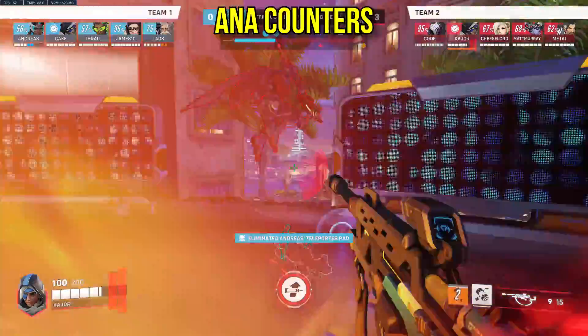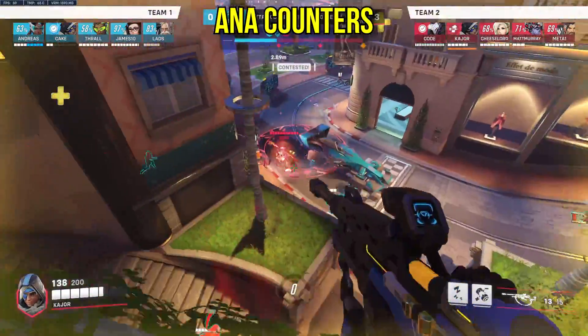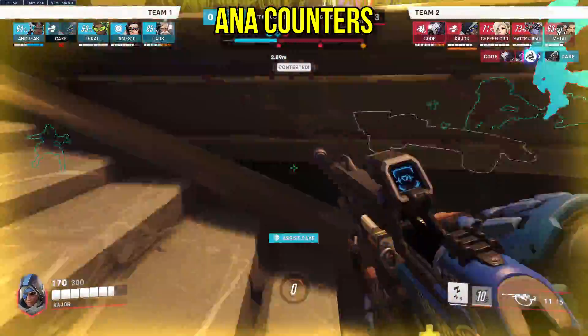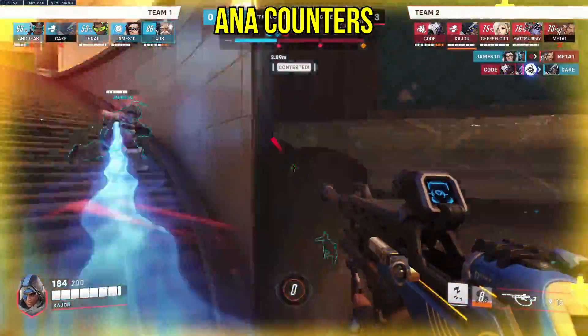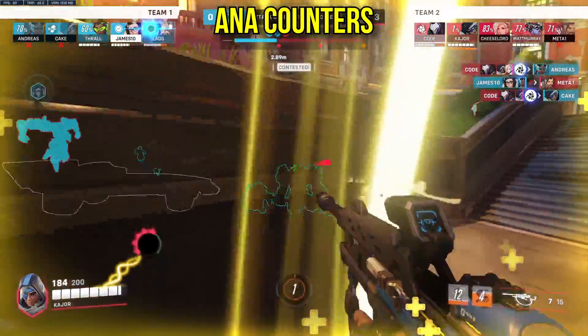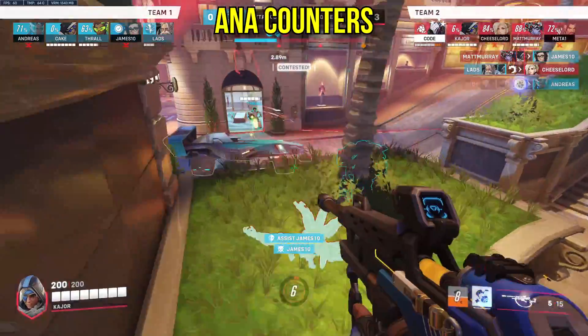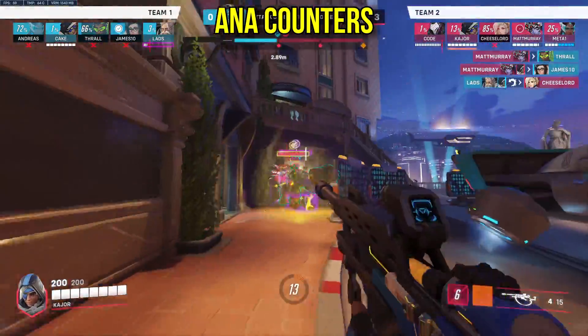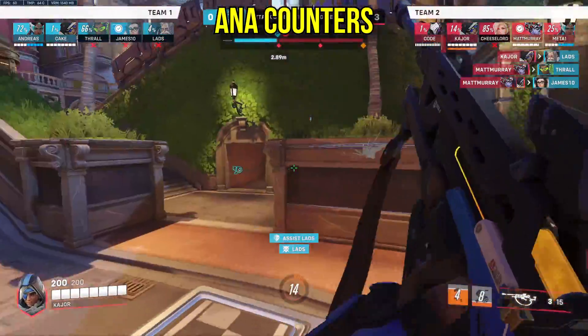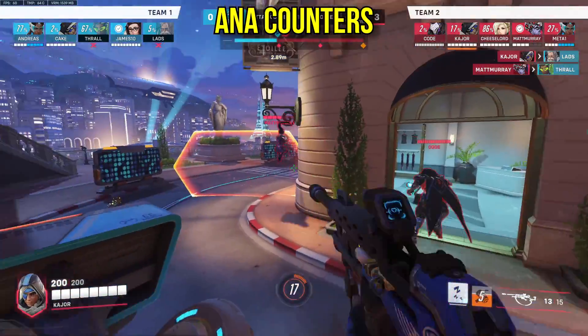Ana: of course, the classic counter is just to run Kiriko and Suzu her anti-nade, but I want to look at situations where you wouldn't want to run Ana — and that's where you're running a brawl comp where you'd either be running Baptiste, or in a full-on poke matchup where Baptiste just does more damage. So team-comp wise, that's where you can get an advantage. Individually speaking, diving or pressuring the Ana is a good move — either running straight into the backline as Reinhardt or Ramattra, or just diving in on any hero.